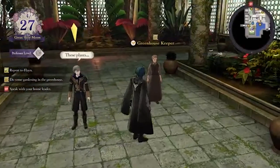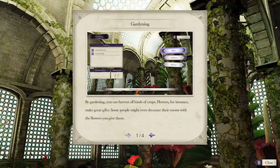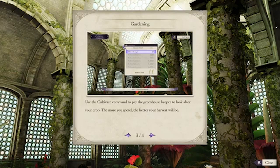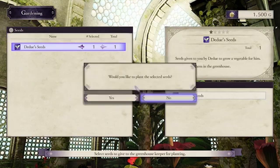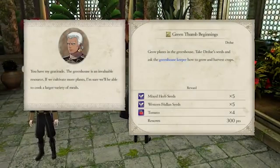First, I want to talk about gardening. Gardening happens in the monastery greenhouse, and it seems like a really tedious task that isn't worth your time. But it's important to know that you can get some very important stat boosters from gardening if you plant the correct seeds. I'll go over three different stat boosters and which seeds to plant to get them, and I'll post the website I use in the description — it also tells you what vegetables and other things you'll get from every single seed in the game.